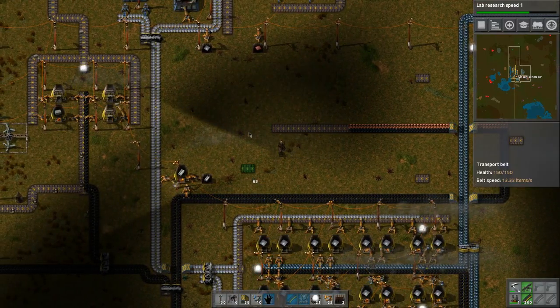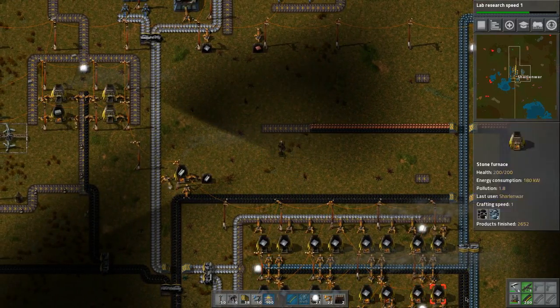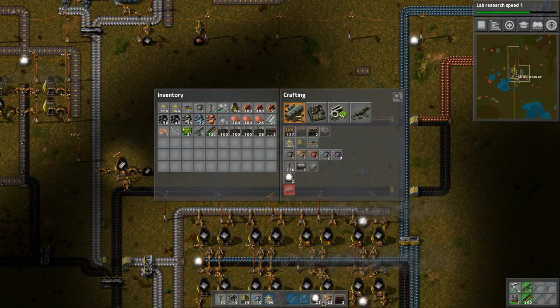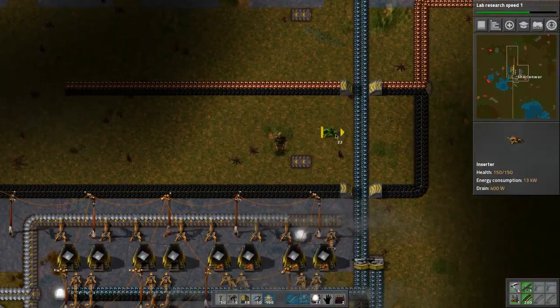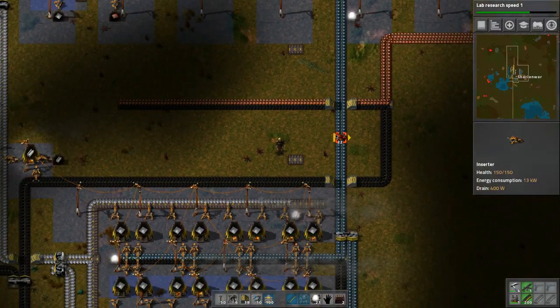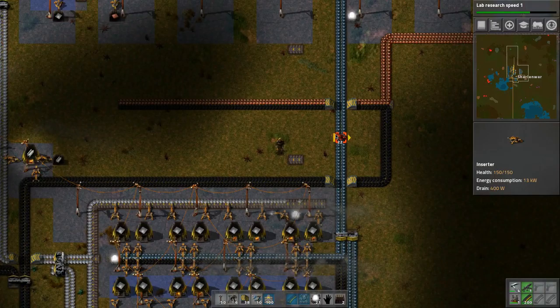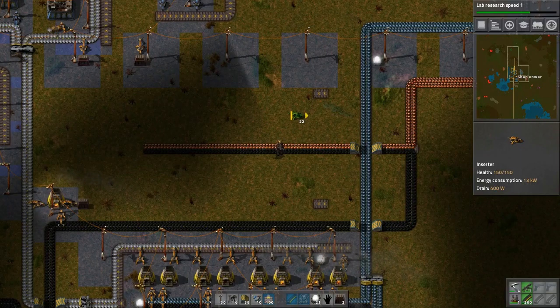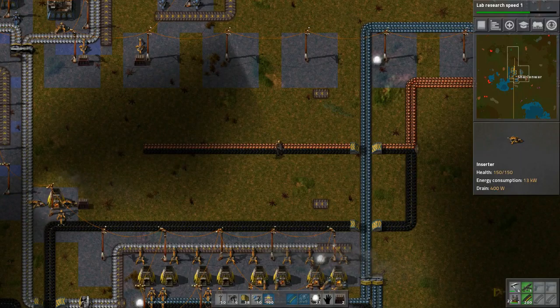We're going to use the copper anyway so we might as well produce it. This whole line can cover all of these with no problem. We'll just do that, build this, and call it an episode - getting close to the 30 minute mark but that's fine.